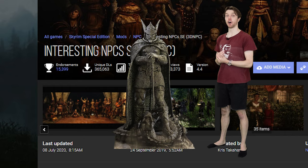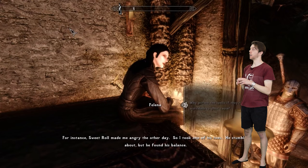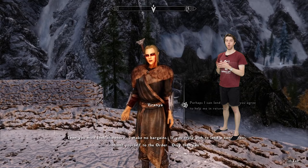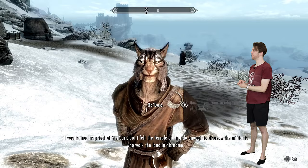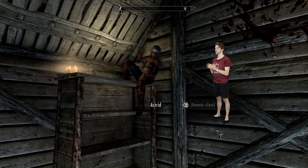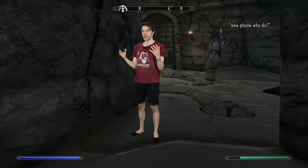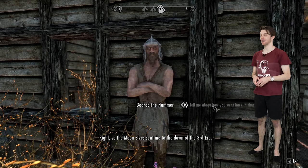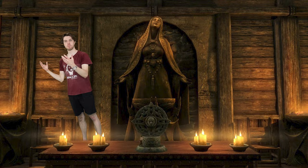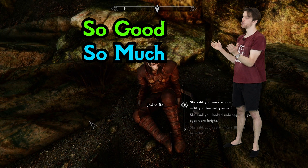Interesting NPCs is a god-tier mod that adds hundreds of new NPCs and quests to the game. Every NPC and quest from this mod is light years ahead of the vanilla stuff. The voice acting can be a little questionable or completely missing — but the NPCs added all have a unique story: a crazy guy living in the woods, a secret cult of Talos worshippers, a Khajiit monk. It's not limited to one area or faction — it just sprinkles characters out into the world for you to discover naturally. S tier, so good.